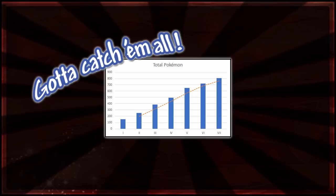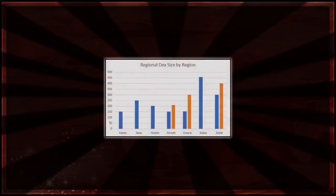One thing to look at with this is the regional Dex sizes. The blue column represents the original Dex for each region — the Kanto Dex, Johto Dex, Hoenn Dex, Sinnoh Dex, Unova Dex, Kalos Dex, and Alola Dex. I'm not including remakes here, as that's a different story. The orange ones are the updated versions — in Platinum you get an updated Sinnoh Dex, in Black 2/White 2 an updated Unova Dex, and in Ultra Sun/Ultra Moon an updated Alola Dex.